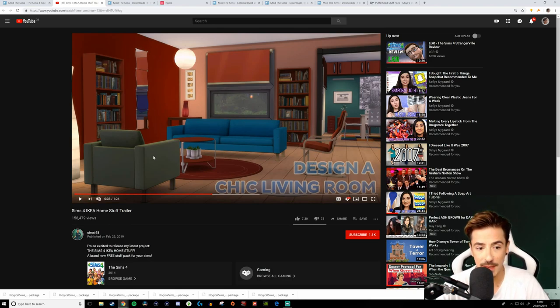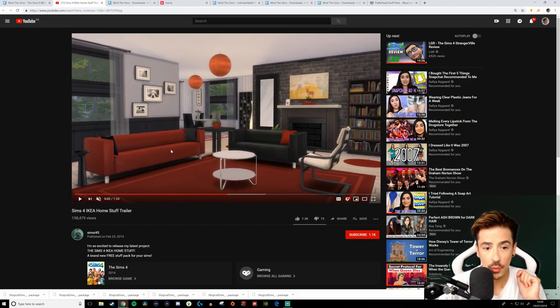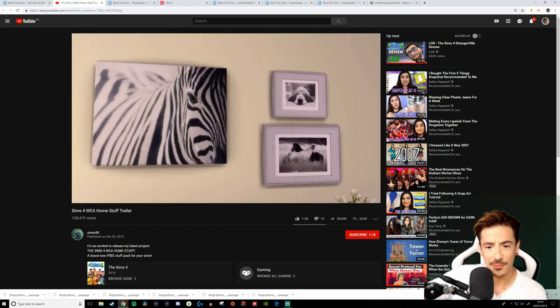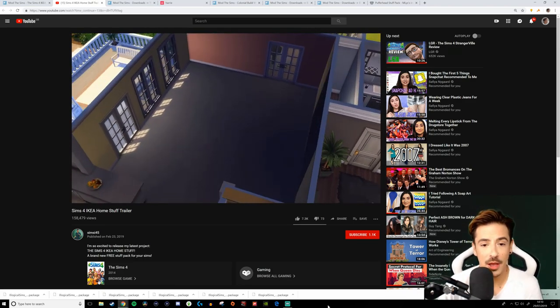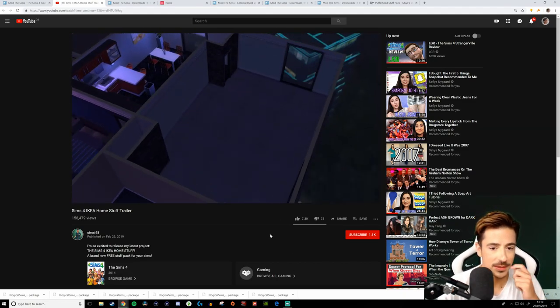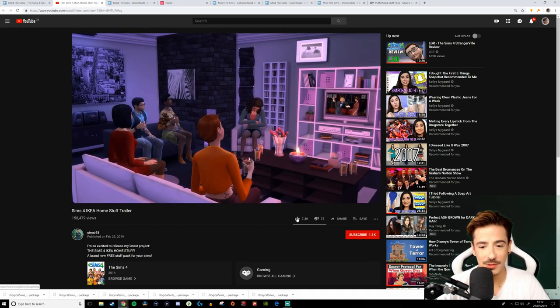'Design a living room' — this sofa is amazing, as is this chair. I am very excited about this, darlings. Just very clean and minimal — I enjoy that. There's lots of stuff, people! Over 60 items — that's crazy. I love how they've done this video; it's very legitimate to how The Sims 4 would release a pack. I absolutely love this. I'm going to give this a little like, Simsie.